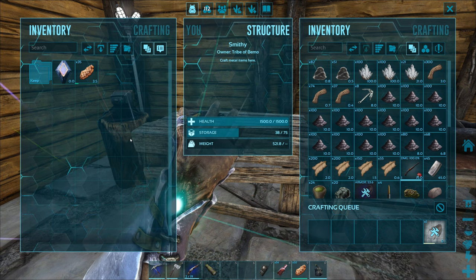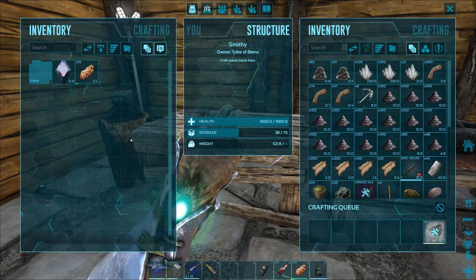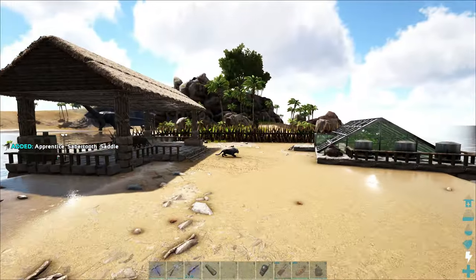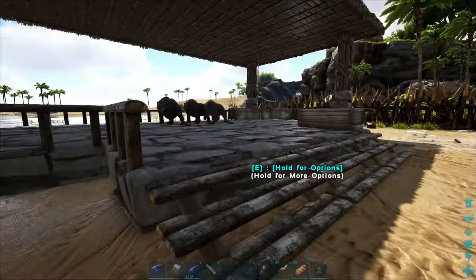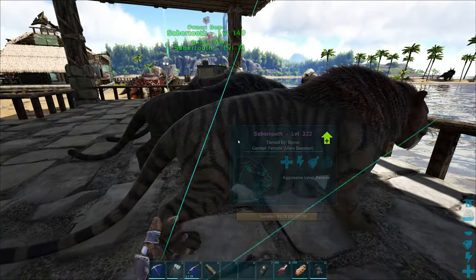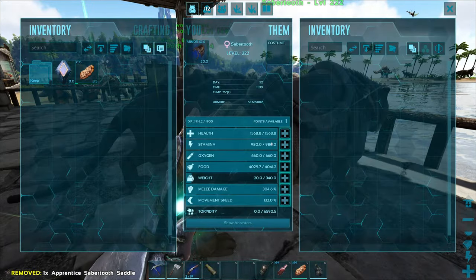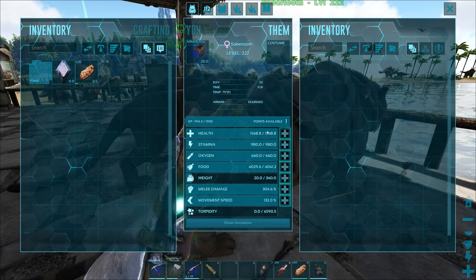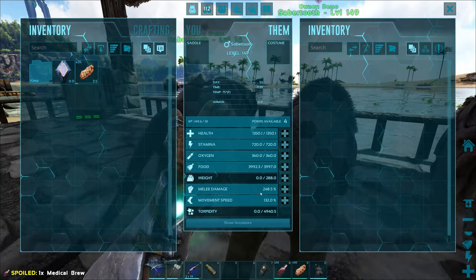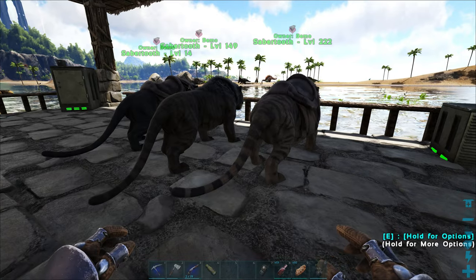Looking back at our other video from the taming of the first one, we need to get our stamina at 980 — that's kind of the default. The one I have might be 720. We need to get the stamina from this one moved over. 980 is kind of what we're going for. So 1350 health, 980 stamina, and 248 damage — that'll be the main stats, and that'll be all the good stuff from both the parents.